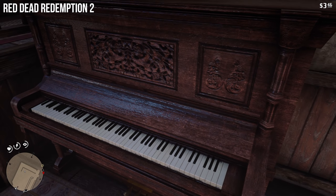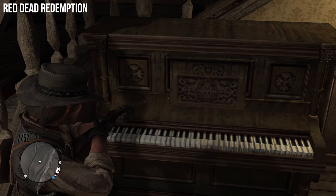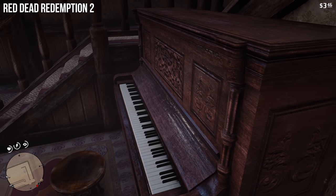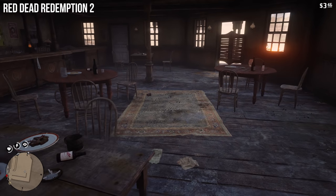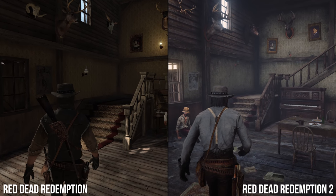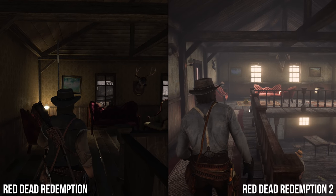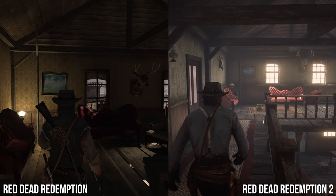RDR2's piano features an upgraded wood material in place of the old Xbox 360 texture, and factors in physically based lighting. Light streaming from the left alights a coat of varnish on the wood as you pass, underscored by its new white set of ivory keys. By comparison, it's a low-resolution texture in the first game. It shows clear signs of ruin too, being 12 years on — the keys are dirtied and the body muddied, but it's still recognisably the same design.